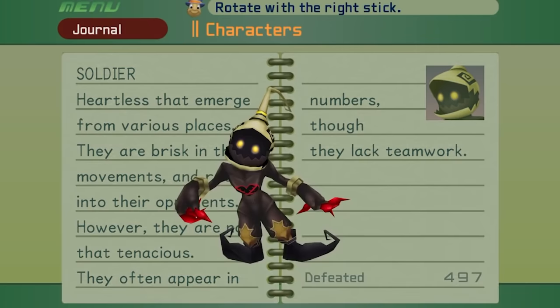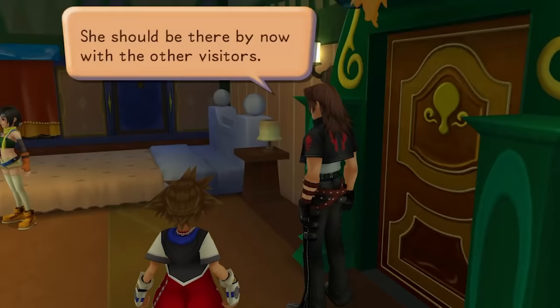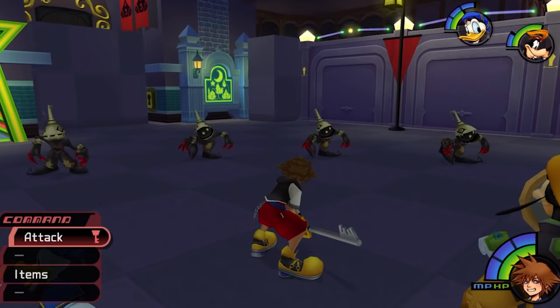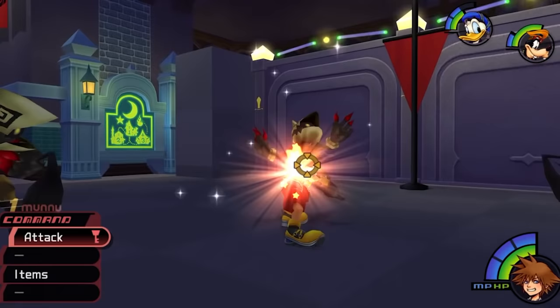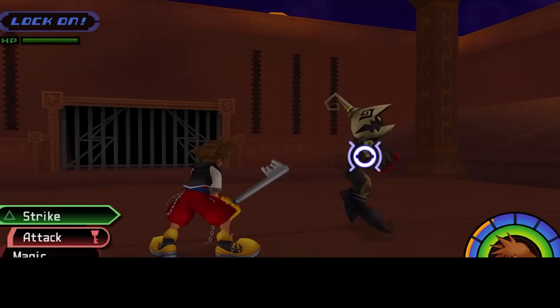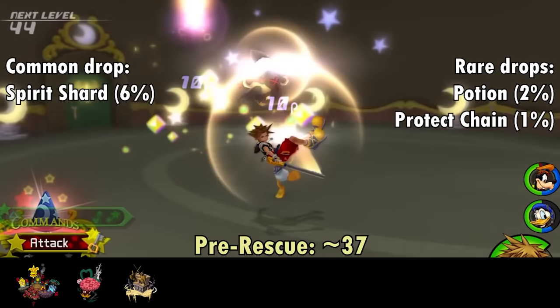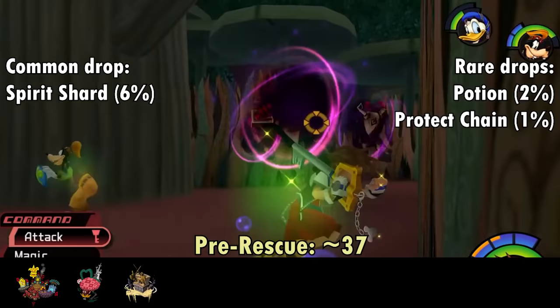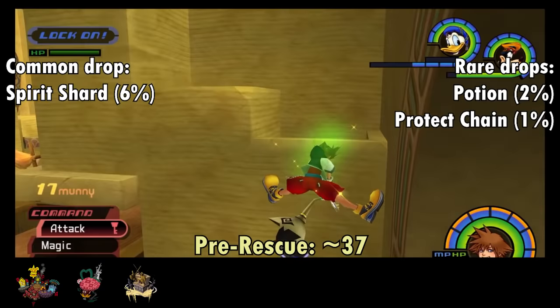If Shadows are the Goombas of the Kingdom Hearts universe, then Soldiers are assuredly the Koopas — slightly more threatening, but fittingly still a mere foot soldier within the Heartless Army. Soldiers first appear shortly after Sora meets the Final Fantasy gang in Traverse Town. The Soldier's signature attack is a flying dropkick move, which Sora would later counter with the Cyclone Reaction Command in KH2. They also attack with a claw karate chop and a whirling tornado move. Soldiers have a 6% chance of dropping Spirit Shards, and their best pre-rescue location is the Lotus Forest in Wonderland with about 9.